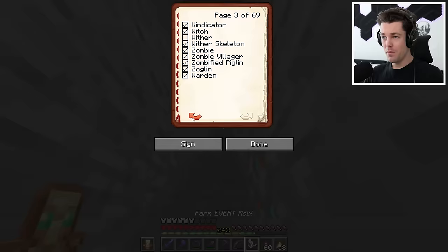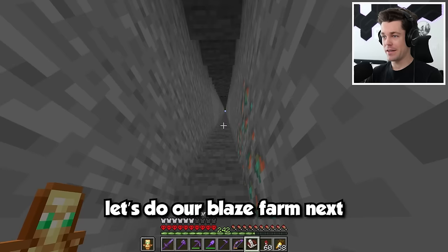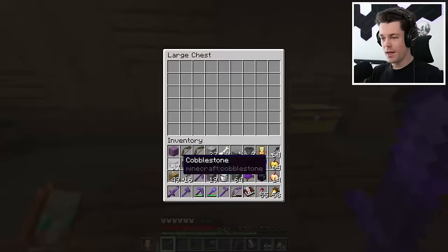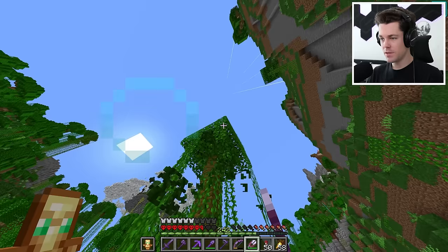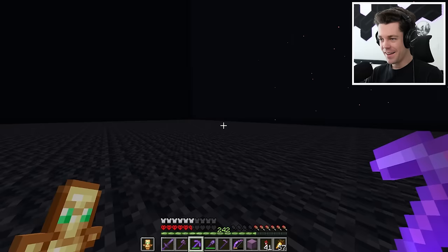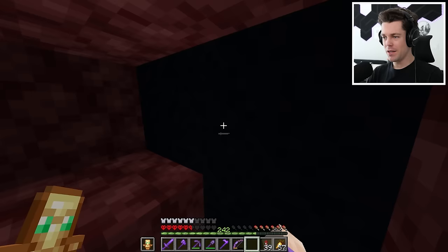Since we just finished the strays, we can cross them off the list. That only leaves us with a few things left to do - a blaze farm, an ender dragon farm, a silverfish farm, and a wither farm. Let's do our blaze farm next - it's kind of surprising I haven't built a blaze farm in this world yet. Blaze rods are super useful so I'll definitely be using this farm. I just realized I don't have a way to access the nether from my nether hub. I could just break out like this - I'm gonna need a better system in the future though. Should I build a super cool door or put a map art in front of it?